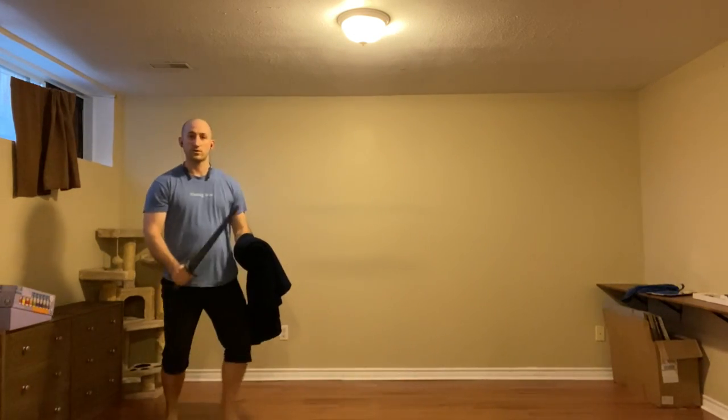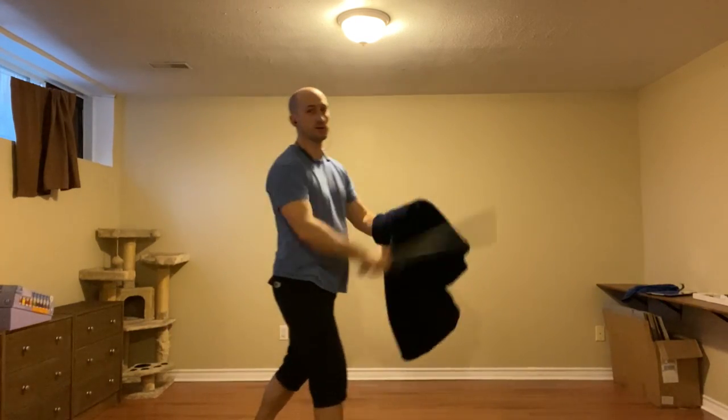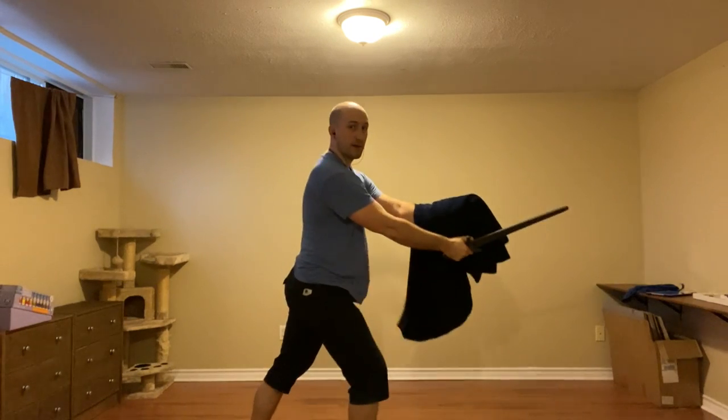Making sure we're clear on the sequence: we are hitting with the False Edge, then stepping forward, and not stepping with the False Edge, because that's going to place us in a bad position. So it's clear with the False Edge, then move forward with your right foot with the True Edge.